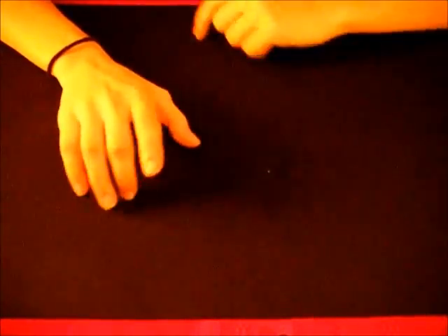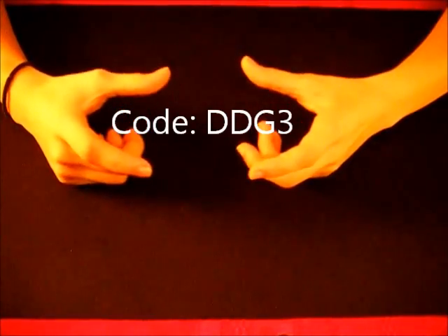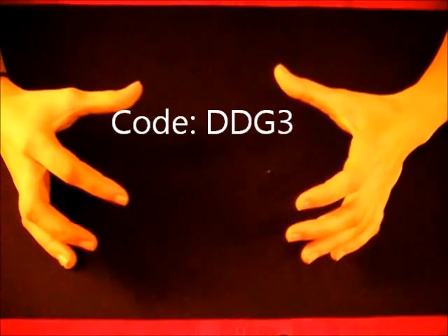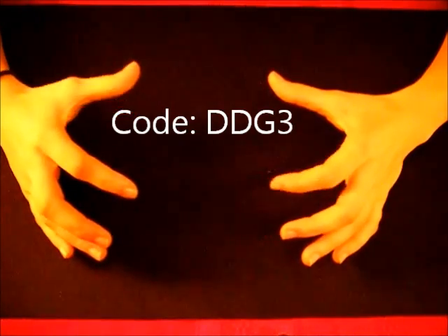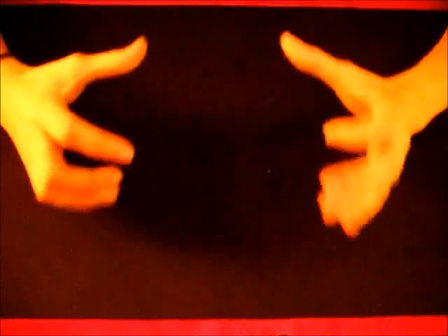One more thing — if you guys don't already know, there's going to be a raffle this month. Anybody making purchases on singles on the CoreTCG website, enter the code DDG3 and you'll get a 5% discount, and you'll be entered automatically into a Pot of Duality raffle running until the end of this month. The winner will be chosen at the end of the month and is eligible for a free Pot of Duality — nothing wrong with a free Duality.